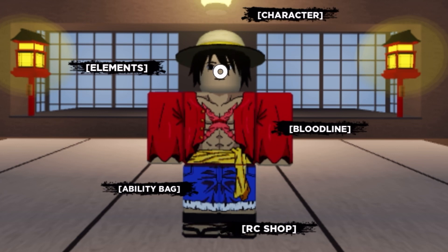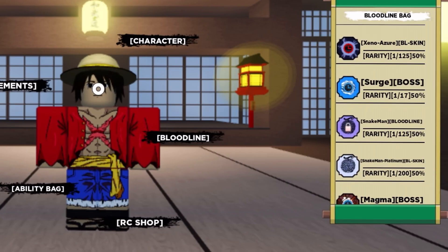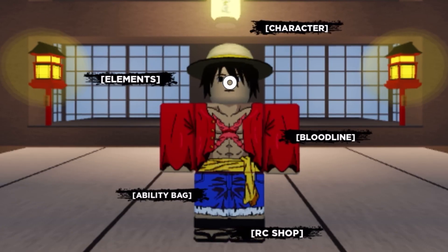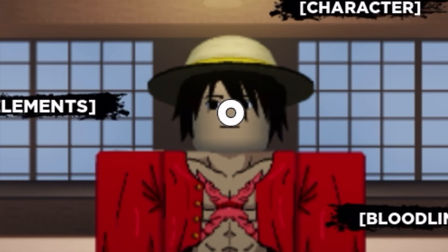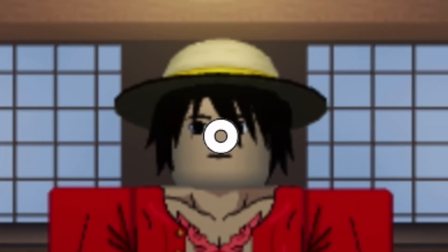Now the next thing we have to do is equip the Snake Man bloodline and the Snake Man Platinum bloodline skin — one out of 125 or one out of 200. I actually got this skin from regular spinning, not by buying it, which is crazy. So with all that out of the way, we finally have the full PTS Luffy.